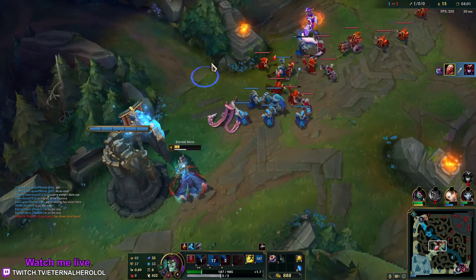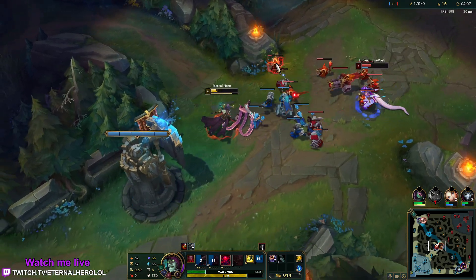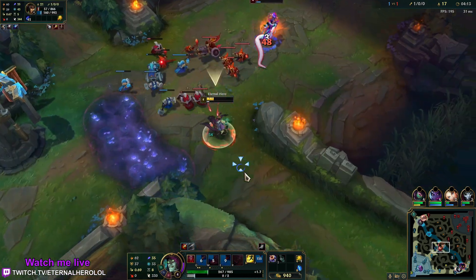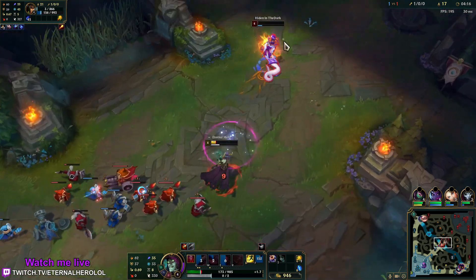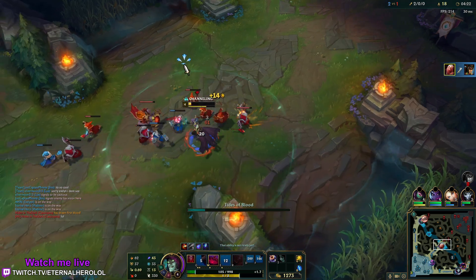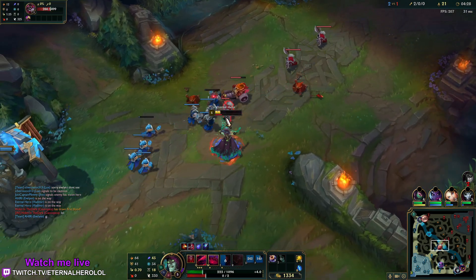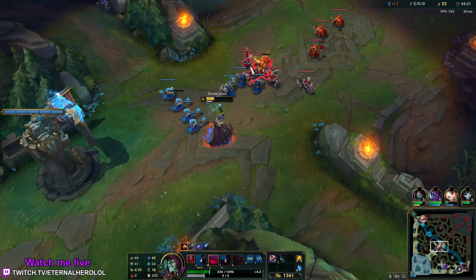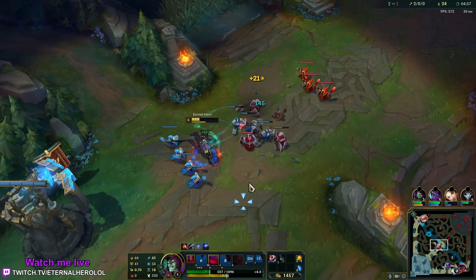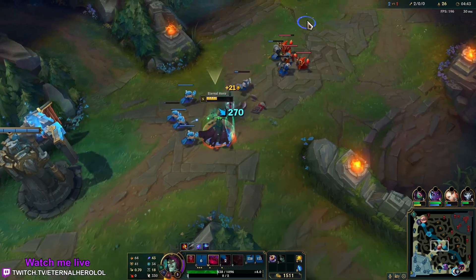That's one kill. Now the red buff. The way it works — when you hold your E you actually don't lose progression on that bar, so it was key to hit her, and of course it collides with minions. I had my empowered Q, so with E I was able to maintain it long enough. It was a sure hit.